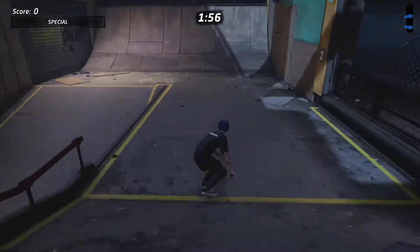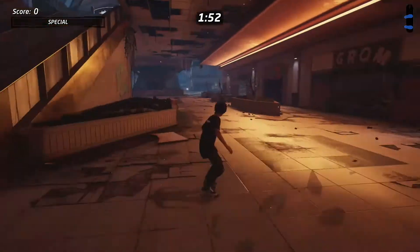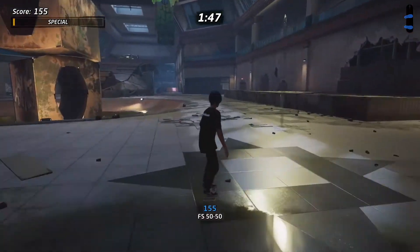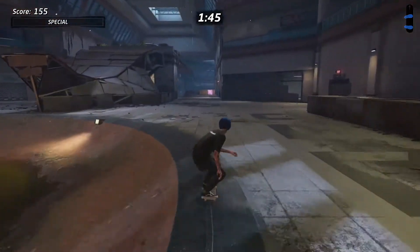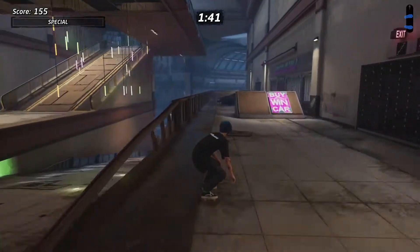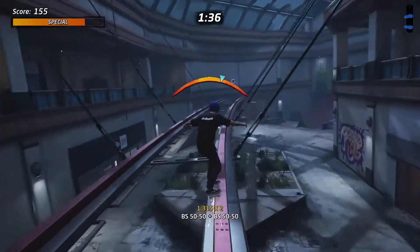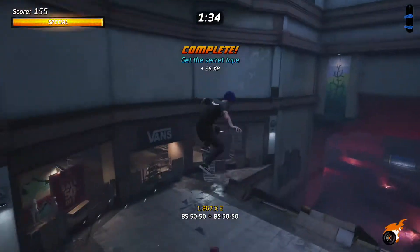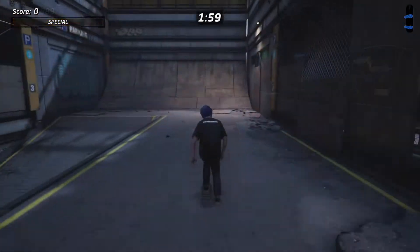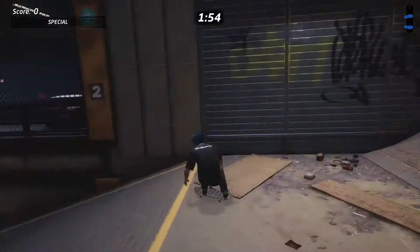Next up is the hidden tape. Head down the ramp, but this time go straight forward and ignore the ramp we've been going up. Head through the main area and grind on this rail, do a jump and get onto the rail above the grassy area — the tape is just at the end there.